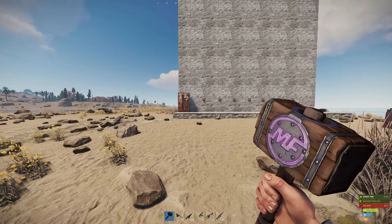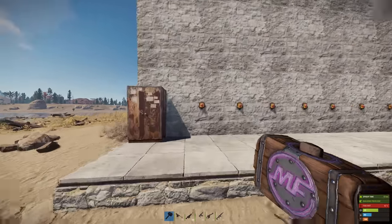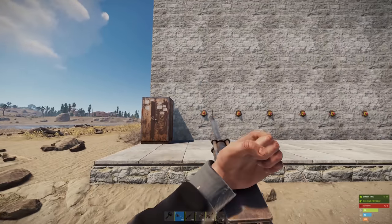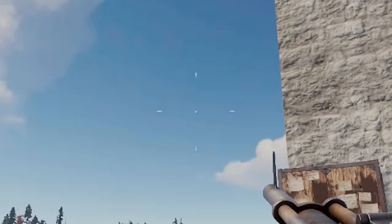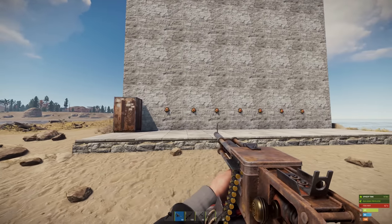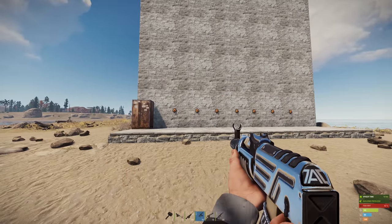Good evening everybody, Flak is back and today we've got huge changes in the world of Rust — the biggest changes you've ever seen. A new weapon that has no sound, crosshairs to help the noobiest of noobs aim, extended magazines that hold more bullets, and new sounds that'll make you rip your hair out. You don't want to miss this.